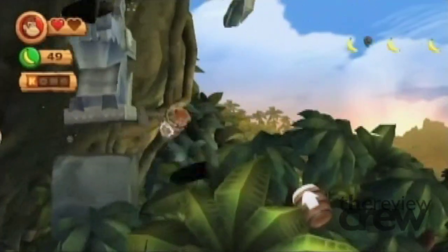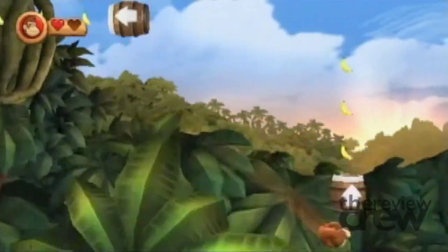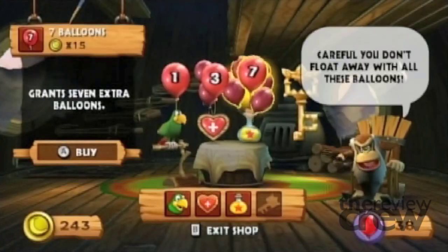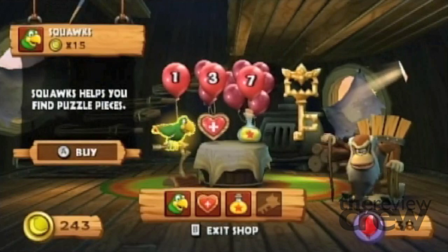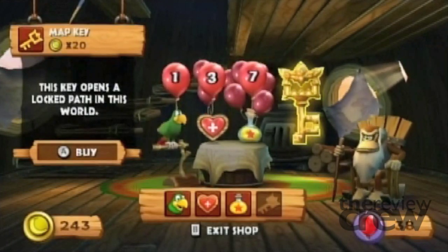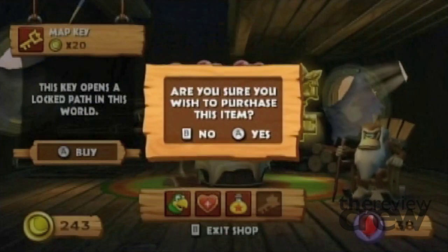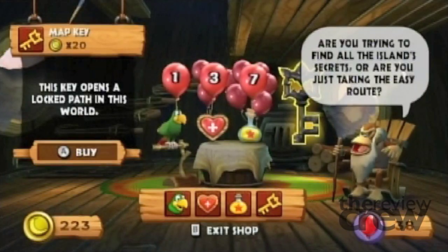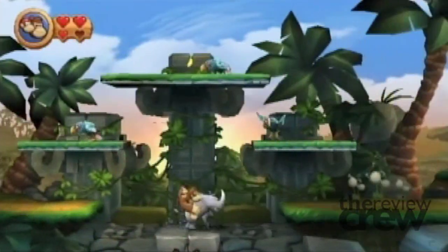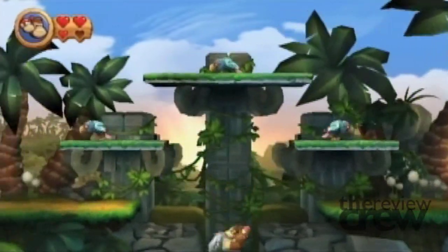The game is tough. You can easily blow through 20 to 30 lives on a single level, especially if you try and find all the hidden items. Fortunately, Cranky Kong is there to help — more than willing to sell you some extra lives and other bonus items. And he's not the only blast from the past willing to lend a hand. Rambi also makes a return to help you through levels and open up additional secret paths.